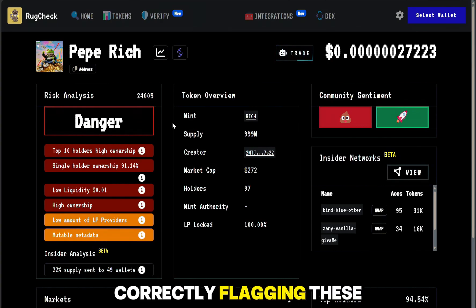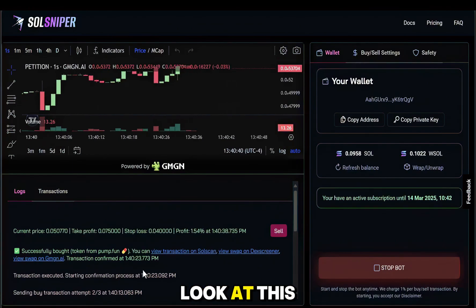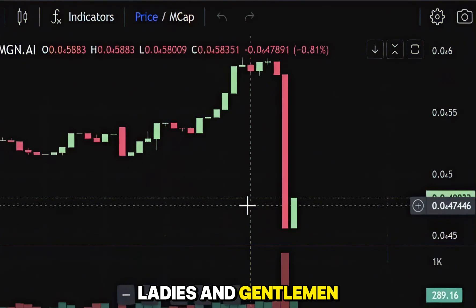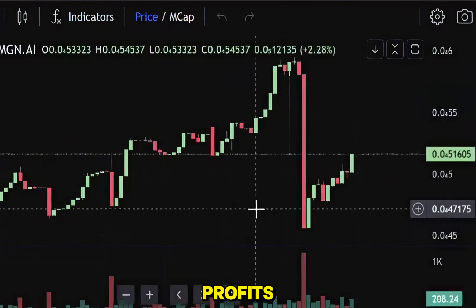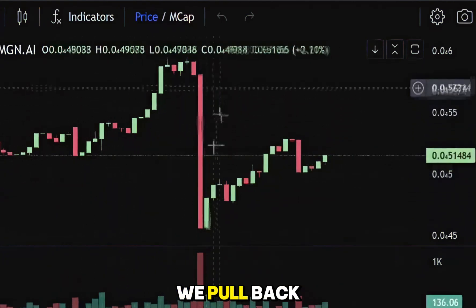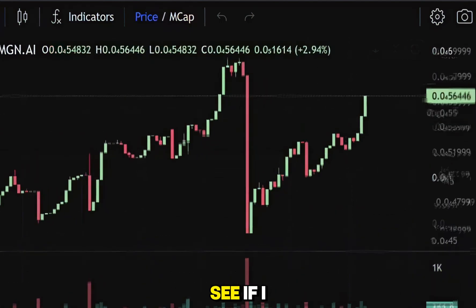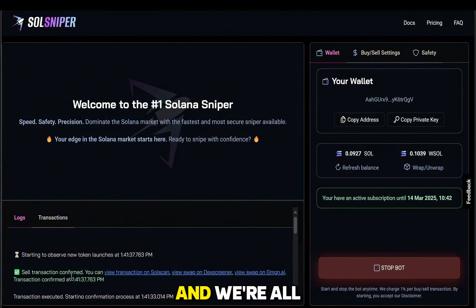We are in a trade right now and this thing is working awesome — we can see the profits moving live. I'm up 11% on this thing. We received a big dump right there — could be somebody selling and taking profits. That's how markets work: we go up, pull back, go up, pull back. Let the bot do its thing. It looks like we sold and we're all out — the bot did everything.